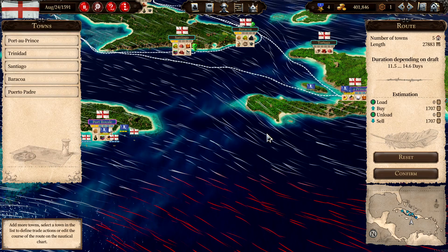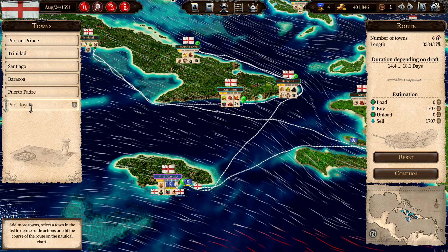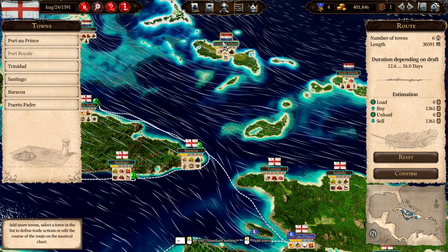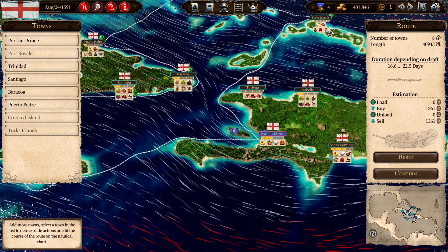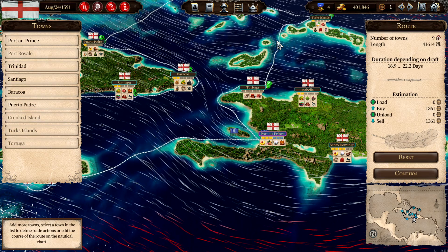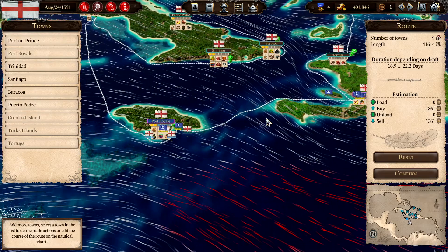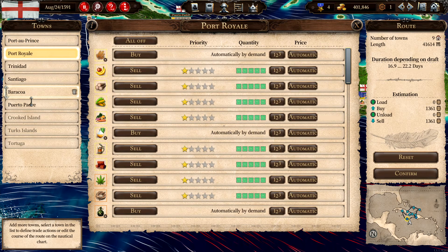We need to fix our routes. Edit route — this one goes from Port-au-Prince and we'll send that to Port Royale. I also want to get these involved. Let's try this — and should we stop at Tortuga as well? Yeah, let's do that. Puerto... down, down. Yeah, that looks like a fine thing. Set that to standard and confirm.